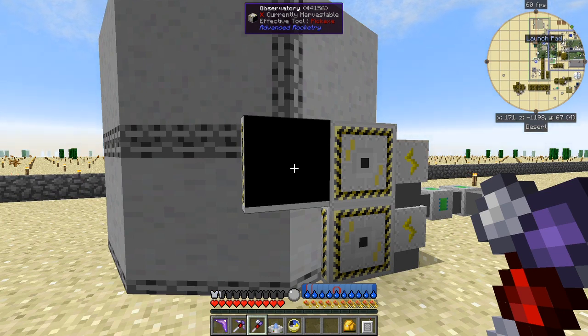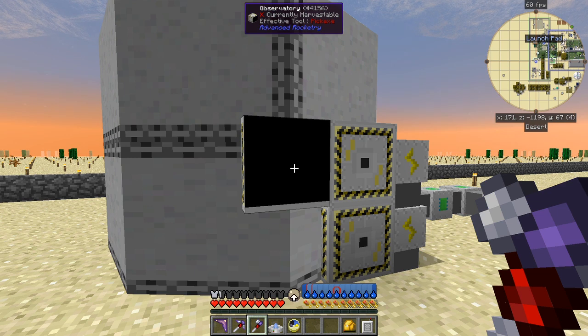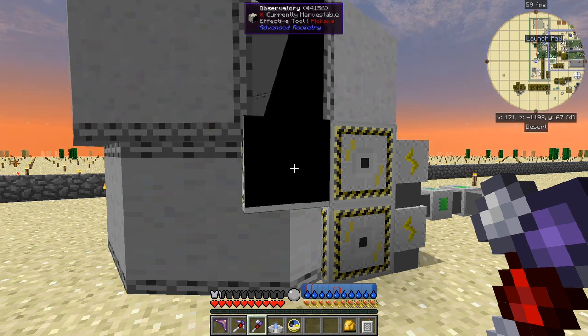One funny thing that happened when I was testing the space elevator: the developer asked me to remove all the mods except for Lib Lupus and Advanced Rocketry. Unfortunately almost everything disappeared including the base - the whole ship disappeared because it was all done in Chisel. I was getting attacked by mobs with no armor on, just my space suit. All the glowstone lighting also disappeared.